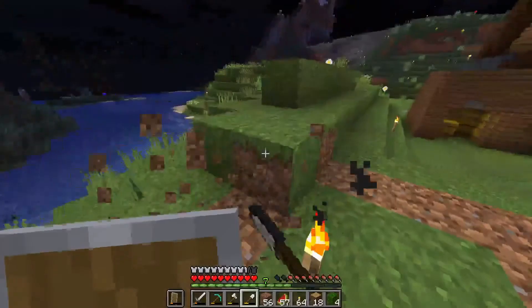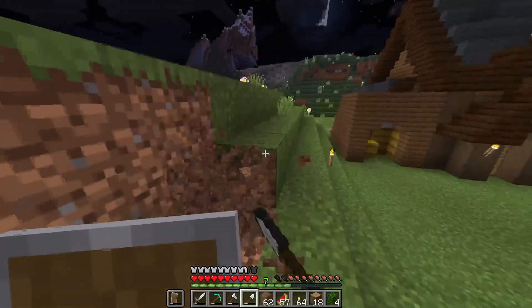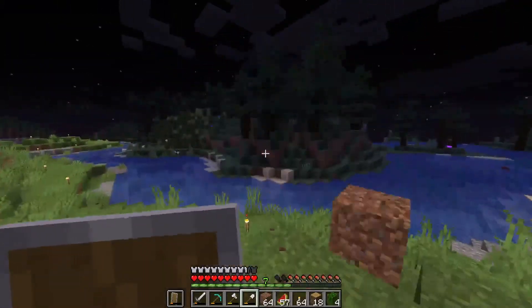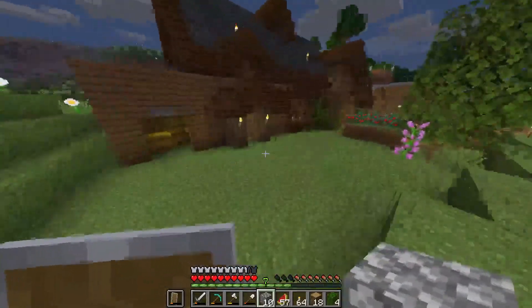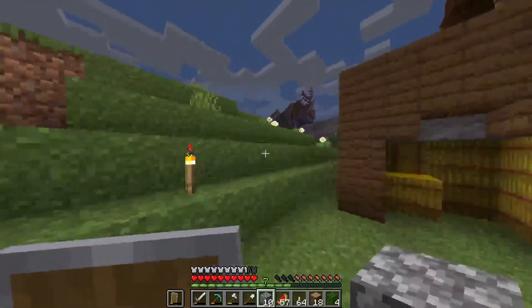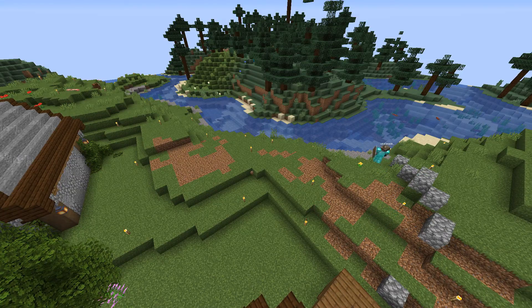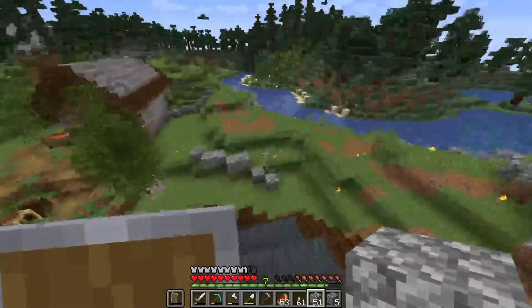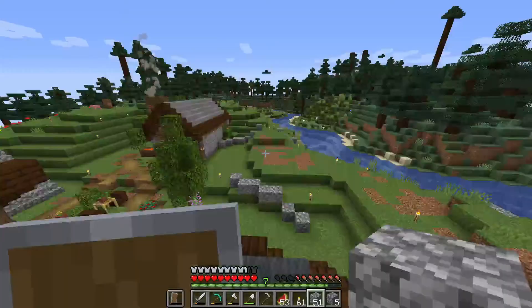So this farm will be slightly functional, mostly for the villagers to give them bread, but mostly aesthetically there. For the sides of the farm I want to add like a broken stone wall kind of thing. This entire area in here will be filled up with wheat.